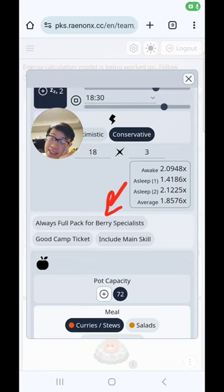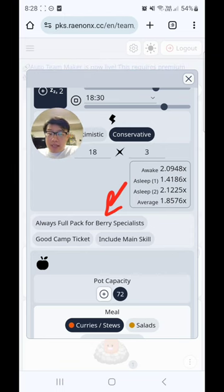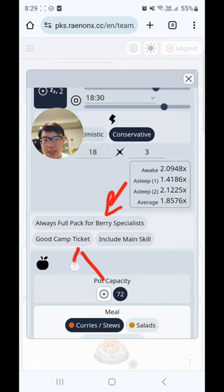This is where you get to input whether you're always going to have a full pack for your Berry Specialist — so what I'm talking about here is Sneaky Snacking. As we all know, Sneaky Snacking means when your Pokémon has maxed out its carry limit, it will only produce berries, which is great for Berry Specialists. Some people never collect ingredients or berry productions from their Berry Specialist so that they're always only producing berries. Of course there are some downsides — for example your skill won't trigger, and if there were any ingredients you needed from that Berry Specialist, you'll never get those.